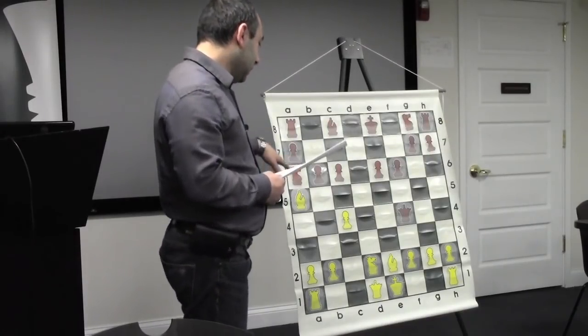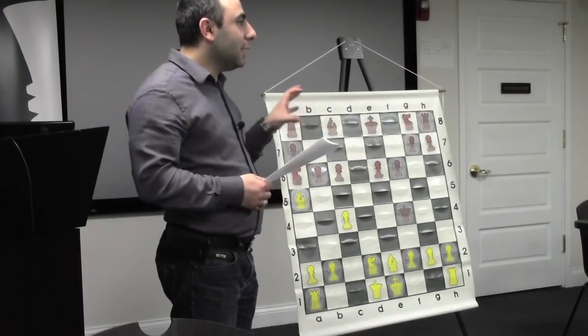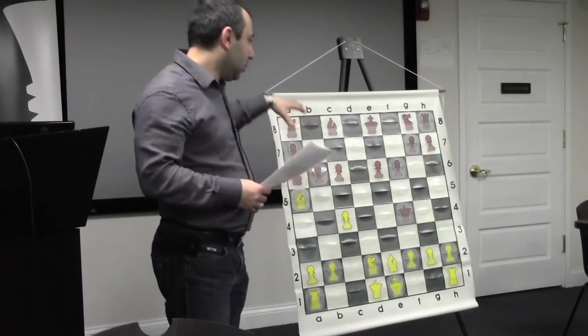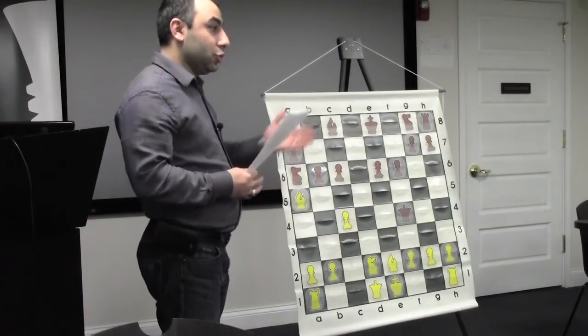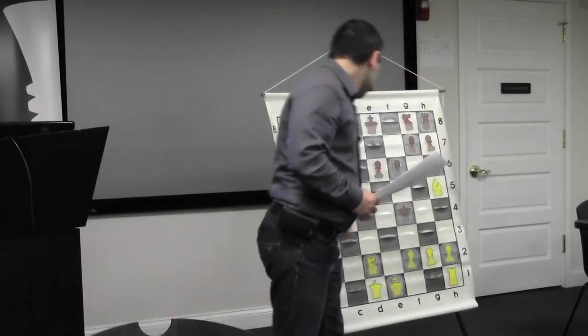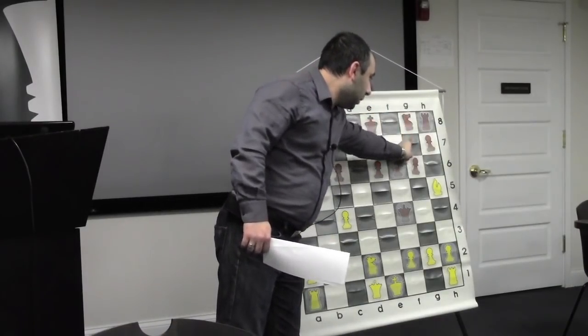I'm still not moving my bishop, because now I have an opportunity to create some more weaknesses. What can you do to create more weaknesses in black's position? Bishop check - absolutely. Now he played g6, blocking it. Now suddenly I have both bishops on the side of the board, and they're both hanging.